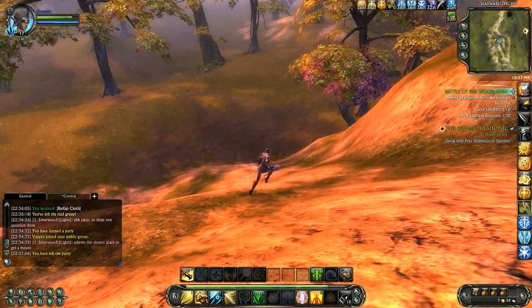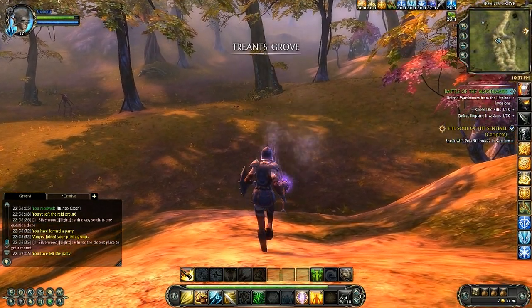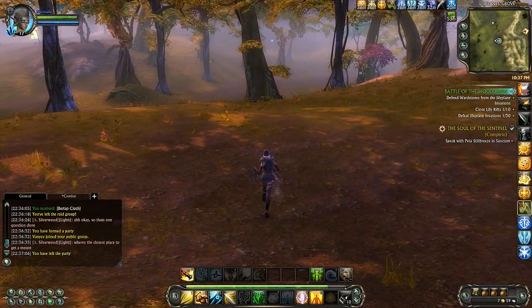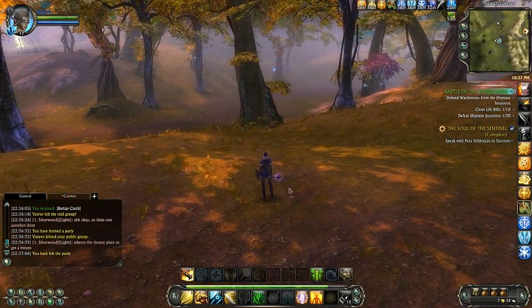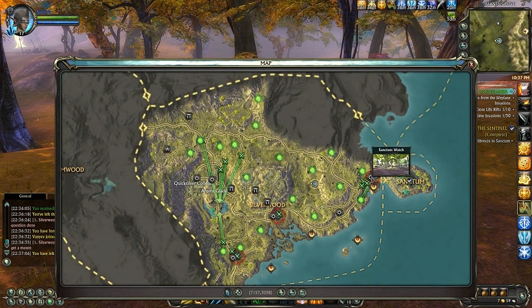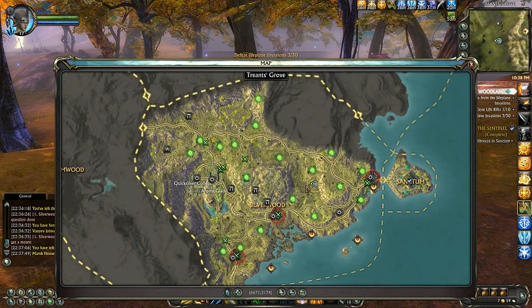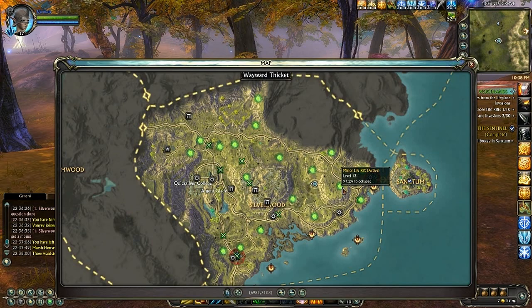Just as I finished the previous video on single rifts, I got an invasion. Take one more look at that map and you can see the size and scope of this invasion as the invaders continue to pour in and head for questing hubs and points of interest in the world. It is up to you the player and your fellow players to turn this back. It will persist. I am going to shut the video off and go try to help save Silverwood here.